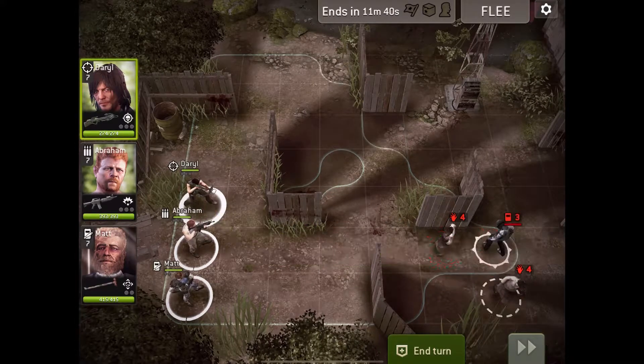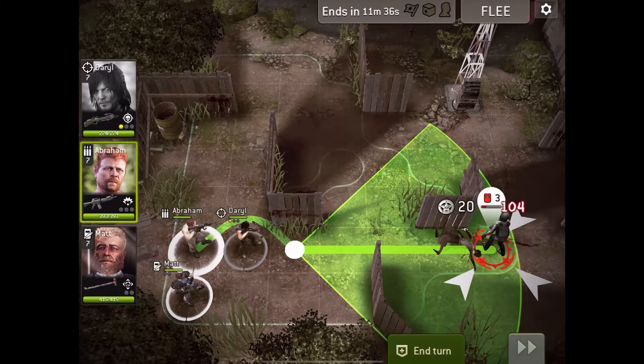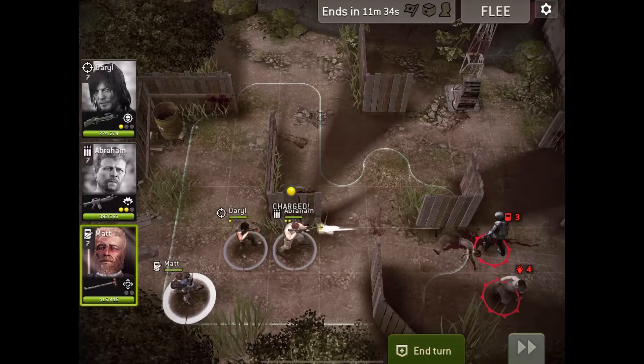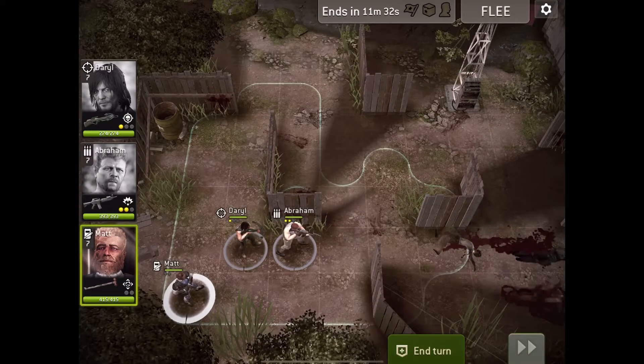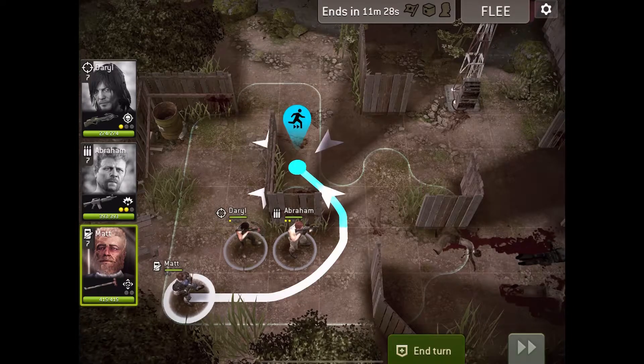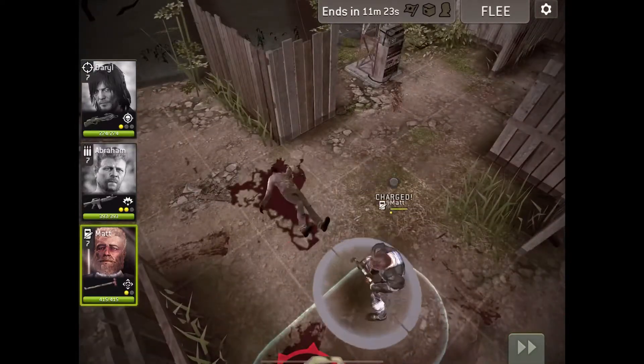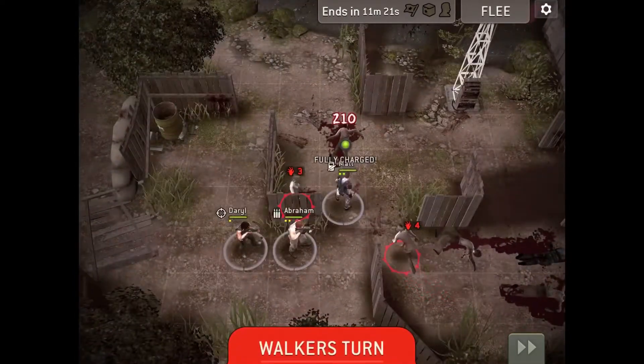So there's some zombies defending this place. We'll take a shot at them and see if we can hit both of them — and we did! There's probably one hiding around that corner. There he is — oh, there was more than one. Okay, that's a problem.